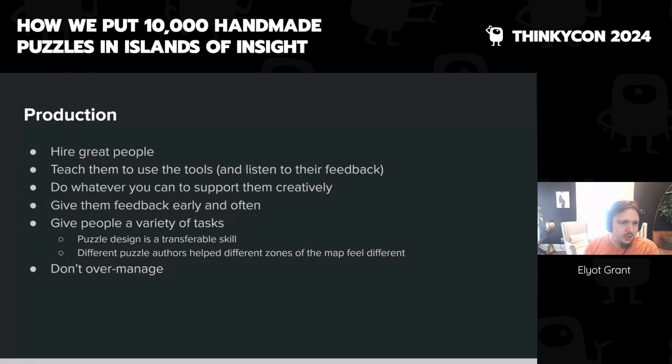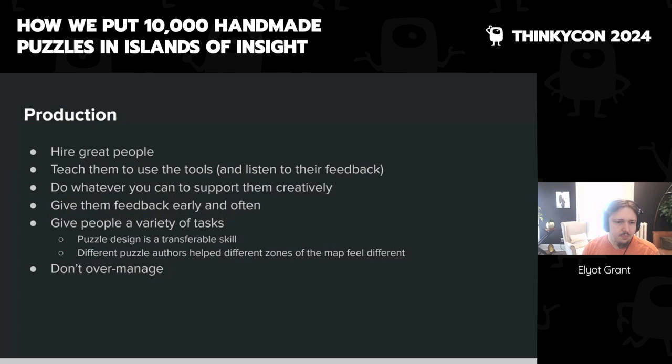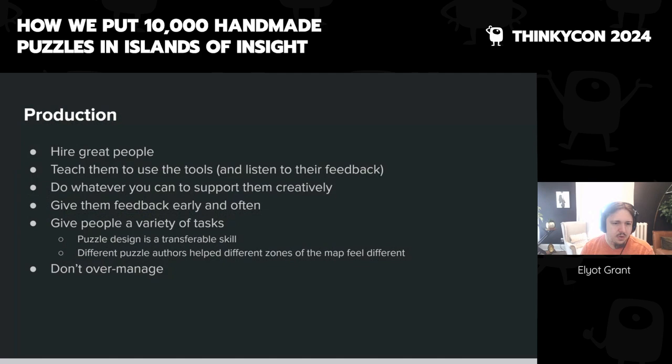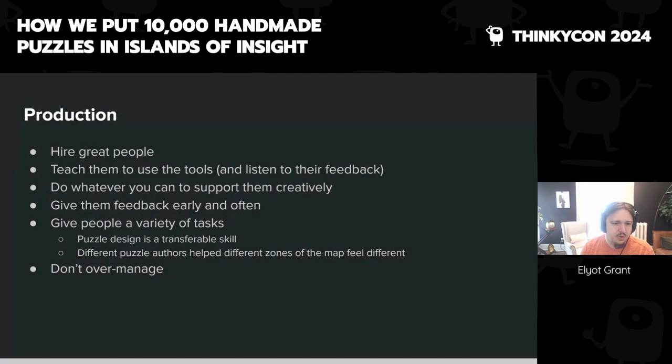Let's talk about production — I don't have much time left. The number one thing: hire great people, teach them to use the tools, and do whatever you can to support them creatively. Give feedback early and often — many of our puzzle designers make things that are too hard and need to be told many times. They need to watch people play-test their puzzles to see the difficulties experienced. We swap tasks around a lot.